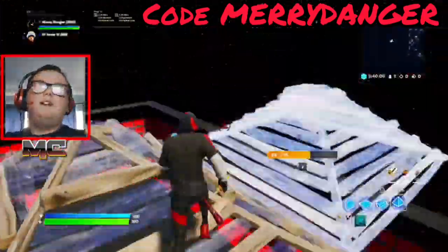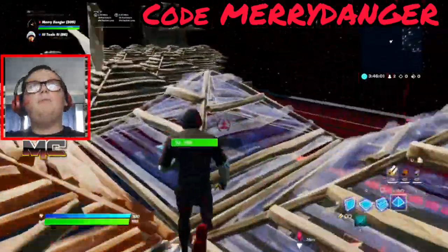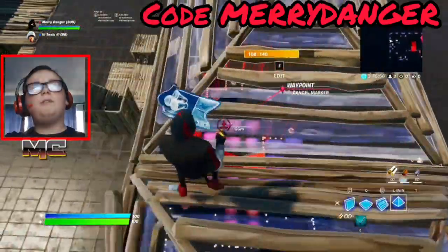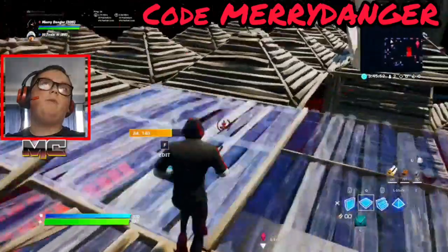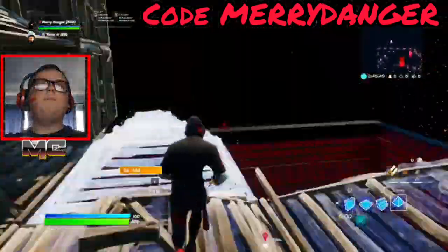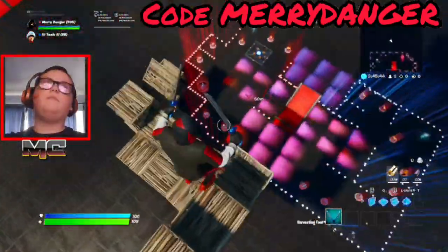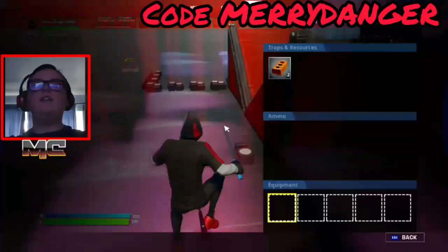I have T as a trap. Pickaxe is C, inventory is U, map button is M.